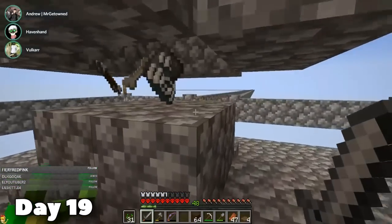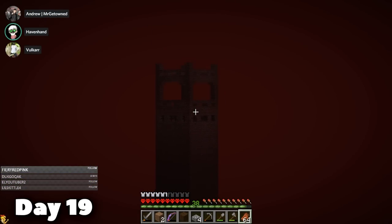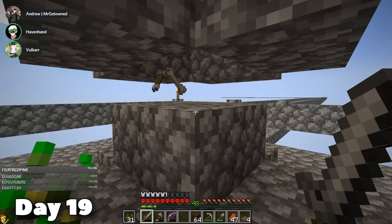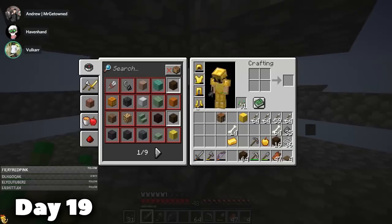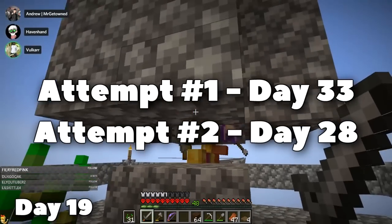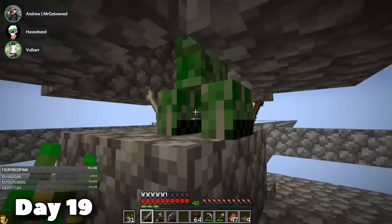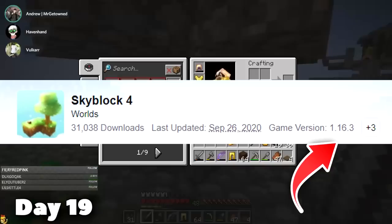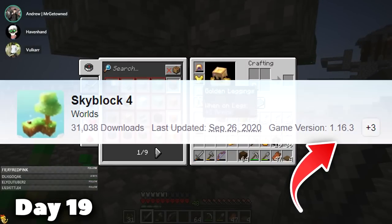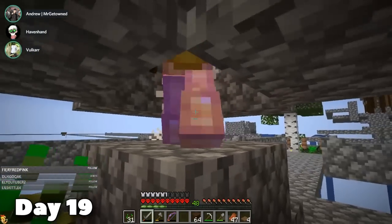Because of the first two attempts, we did actually learn a couple of things. Firstly, the Nether Fortress that I pointed out earlier — in both attempts, we never saw a blaze spawn at any point. We survived to about day 30 both times, and a blaze never spawned. We originally thought this was because we moved the map from 1.16 to 1.18, and that could potentially affect the spawn rate, but we weren't 100% sure. So at this time, we didn't think it was possible for us to get blaze rods.